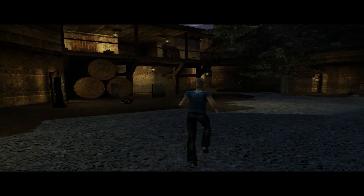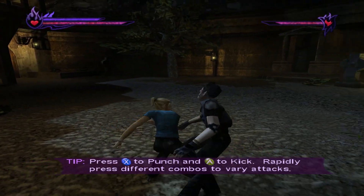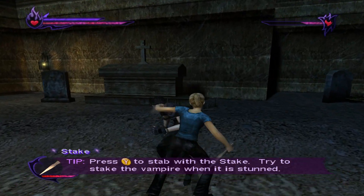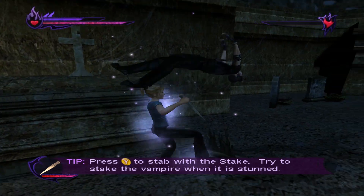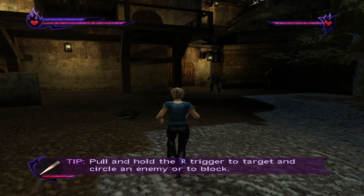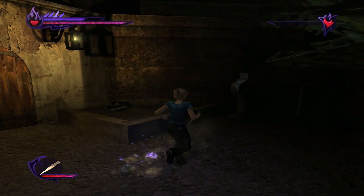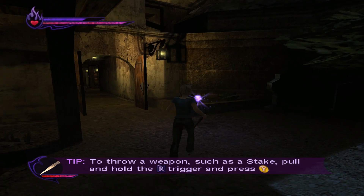Then we can go in here and fight our first vampire in hand-to-hand. We got ourselves a stake, which is kind of necessary for taking these guys out. There we go. Now let's go ahead, pick this up, and go in here.